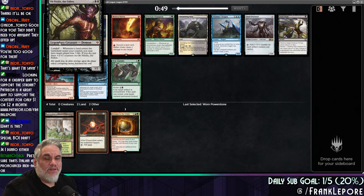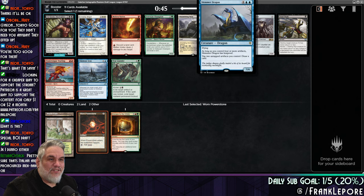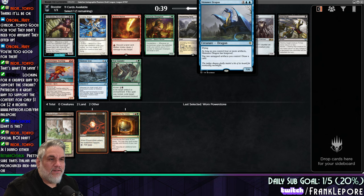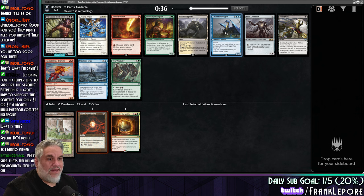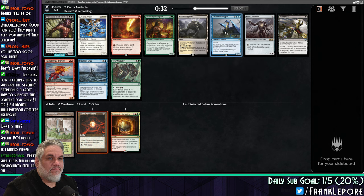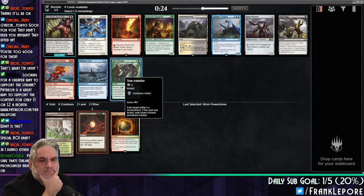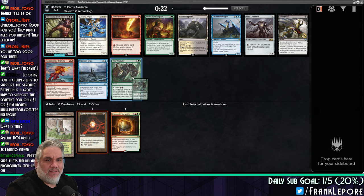I do like an Obnixilis — no, this is not the Obnixilis I like. As long as you control four more artifacts, this has hexproof, and then you can tap two untapped artifacts to draw a card. I don't hate it — it's actually kind of sweet. There's also a Fatal Push and a Tear Asunder, which I really like. I think I'm just taking the Tear Asunder here.